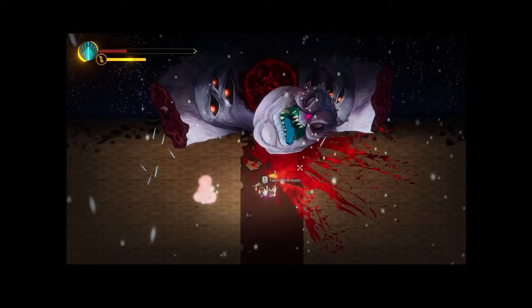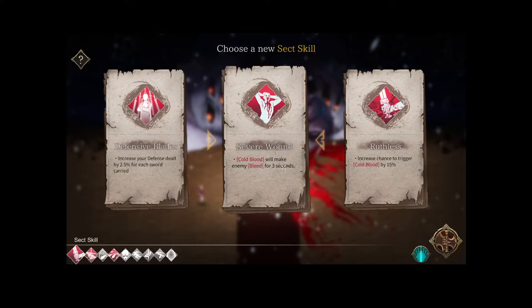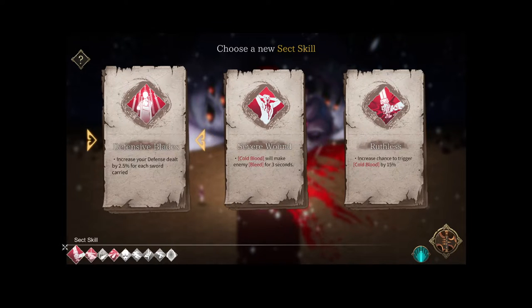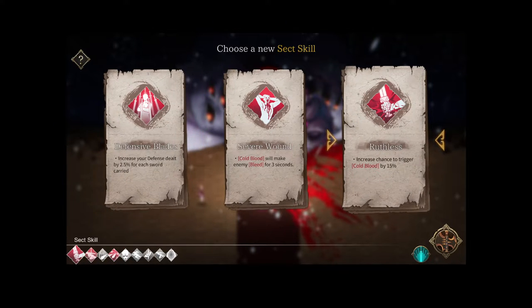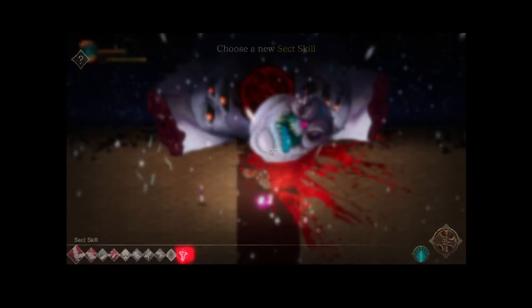He shoots what I can only call blood breath. Cold Blood will make an enemy bleed for three seconds — so we do cause cold blood some percentage of the time. I thought I had Ruthless but I guess I don't. Anyway, I'll take this because we do cause things to bleed and the bleed damage can heal us, which is not irrelevant.